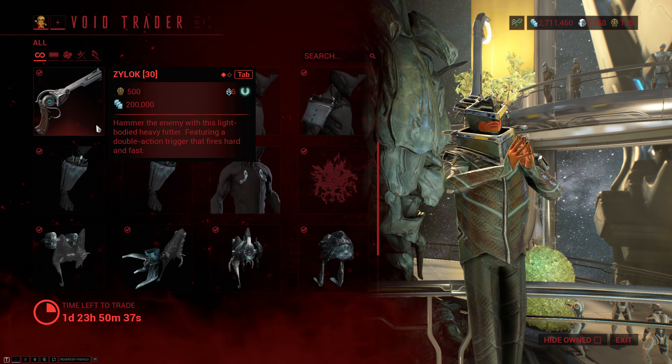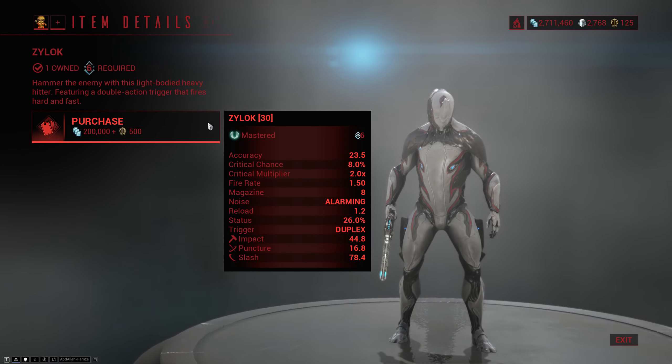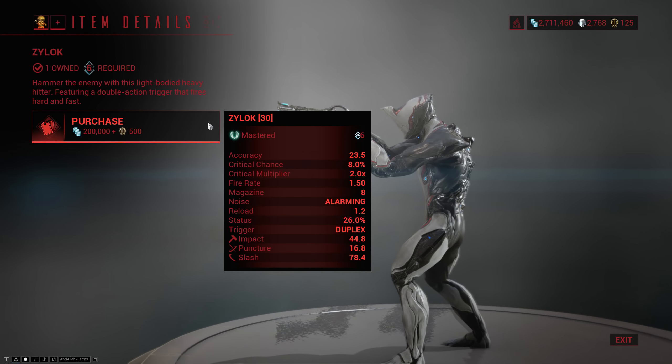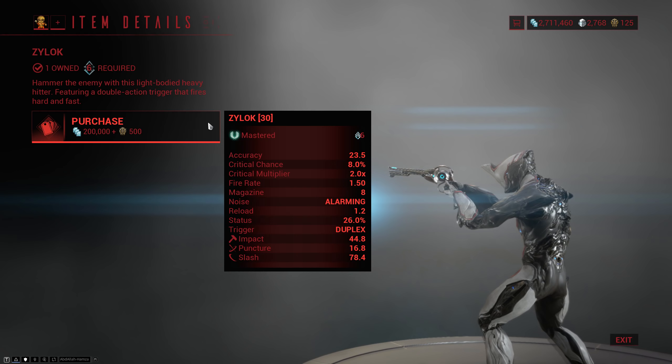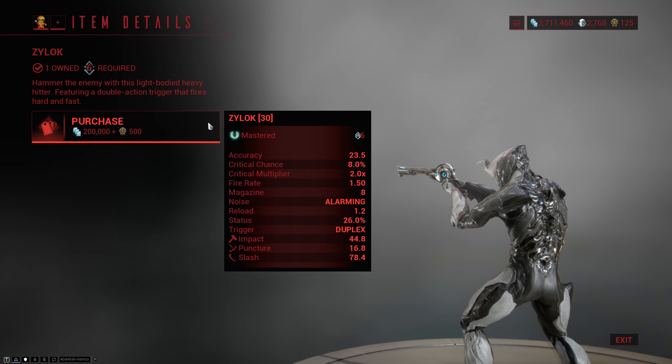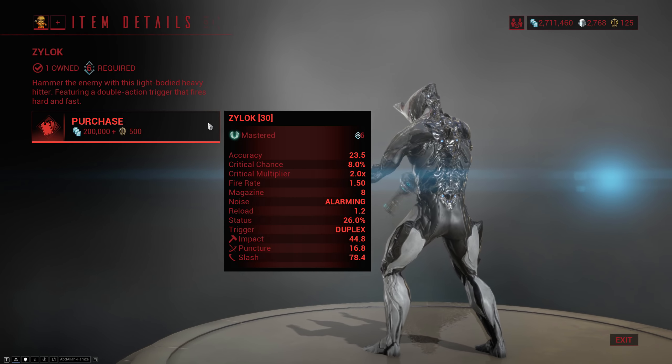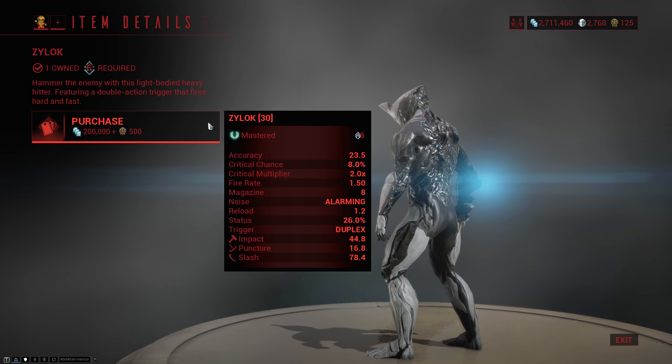Then he actually brought the Xilog, which is kind of like a Son of Sybaris. It is a secondary using a duplex trigger mechanism, so when you press the fire button it fires one shot and when you release it fires the second one, kind of like the Tigress. It is mostly focused on status with not a lot of crit, and it does primarily slash and then a decent amount of impact as well.